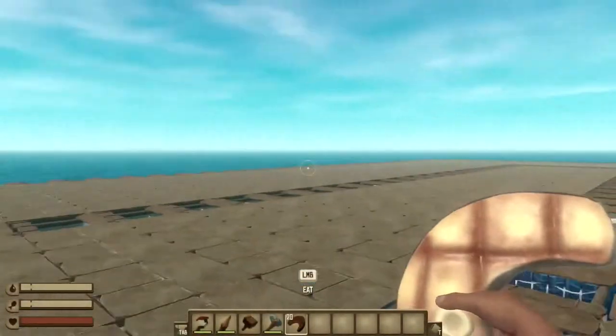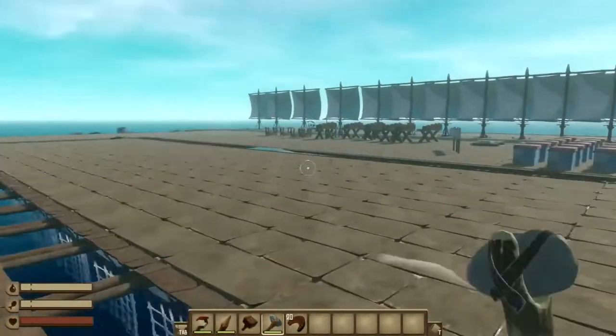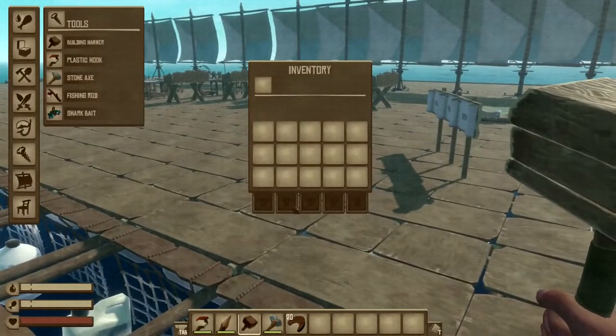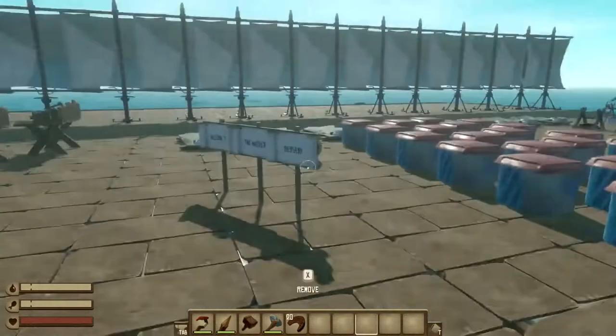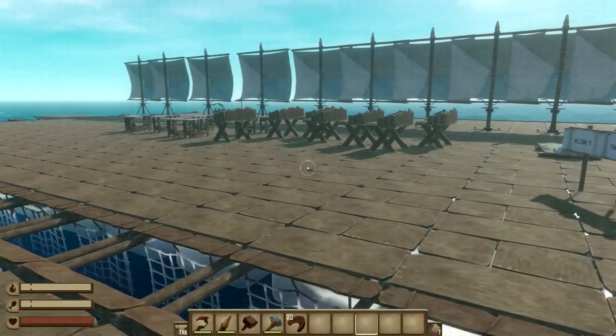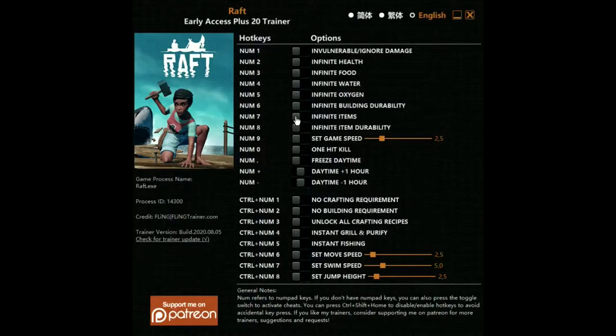Now that we're in the world, as you guys can see, I don't have anything in my inventory and I don't have any other hacks on. Now I'm going to turn on the hacks. To turn them on we have to press on all of these: ignore damage, infinite health, infinite food, infinite water, infinite oxygen, infinite building durability.